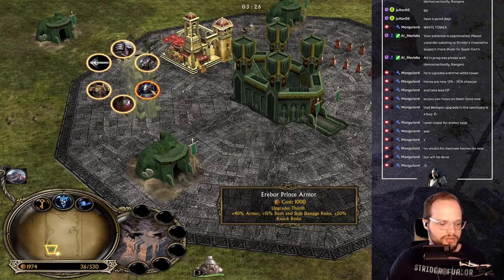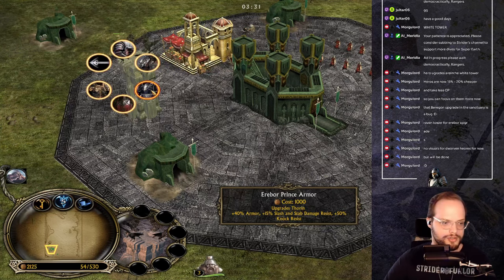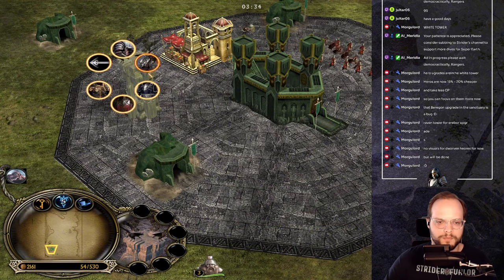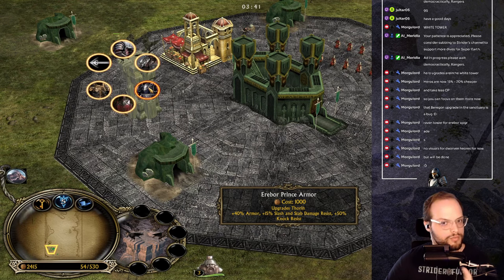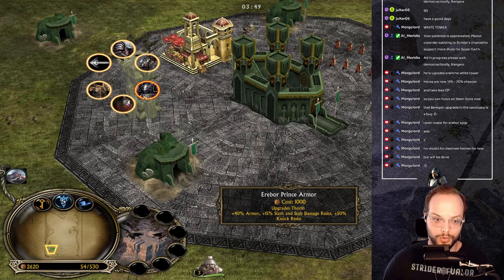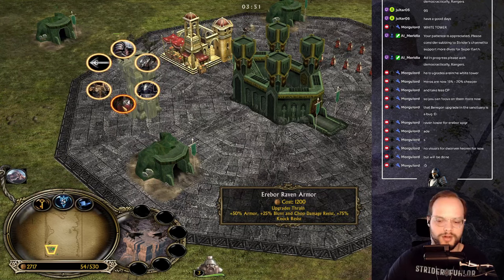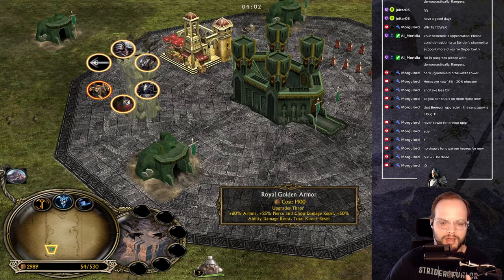We also have a Dwelling Airborne Heavy Pauldrons — 30 armor, 15 pierce and chop damage resistance, and 50 knock resistance. There are no visual upgrades for Dwarven heroes yet, but those will be done soon according to Morgue. Thorin gets his Airborne Prince Armor — 40 armor, 15 slash and stab damage resistance, and 50 knock resistance.